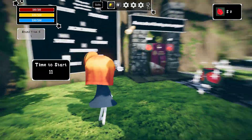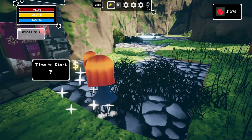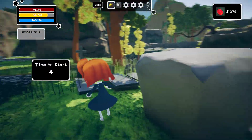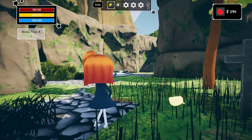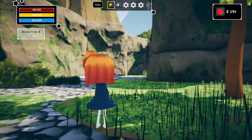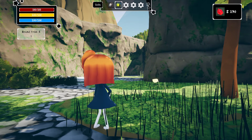Time to start — oh my gosh, round from five. We can jump. I thought Q is supposed to be roll. Skills are at the top it looks like, I've got one and two.